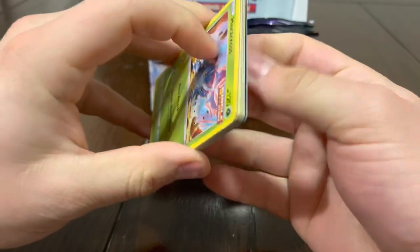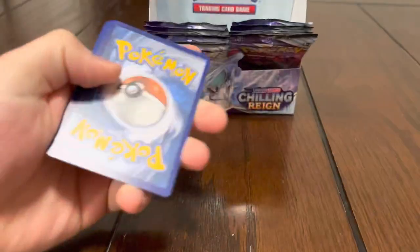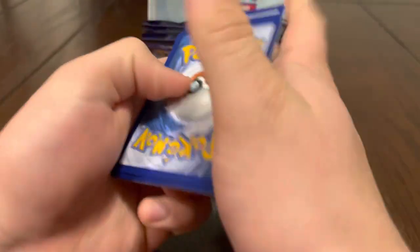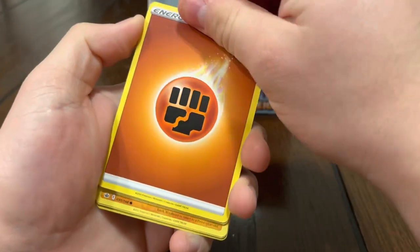Lightning energy to start off the pack. Energy, Seabold, Larvitar, Uniform, Cup food, Blitzle, Quilfish, Slowpoke, Leedle, Kecleon, Voca-Rona. We know we're still missing something — it's probably gonna be a regular VMAX to be honest, we haven't pulled any. Fighting energy.